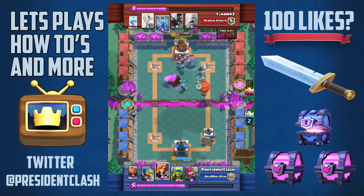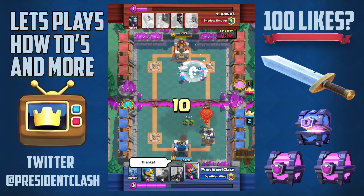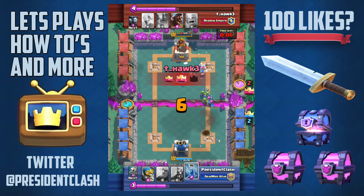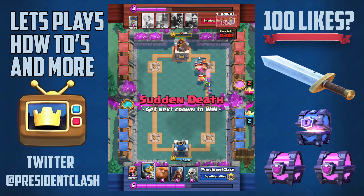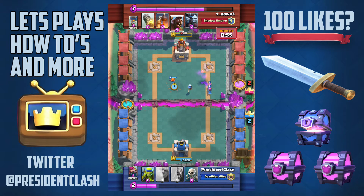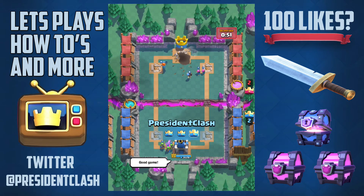His tower only has 879 health. We get a few wizards in but this small push isn't quite enough — the freeze stops my attack with only 124 health left on the tower. Once we get rid of the barbarians I just need to place the valkyrie and the bomber down, and the bomber destroys the base — easy peasy. That was actually pretty good.